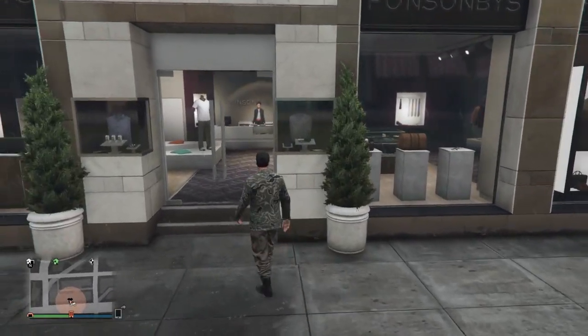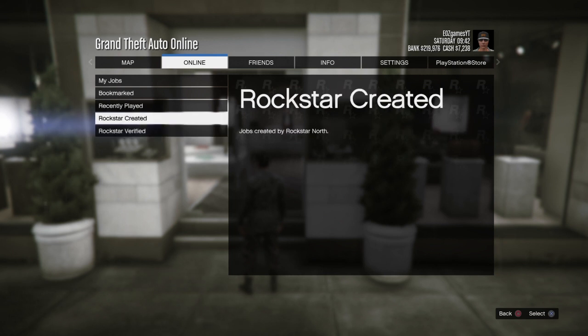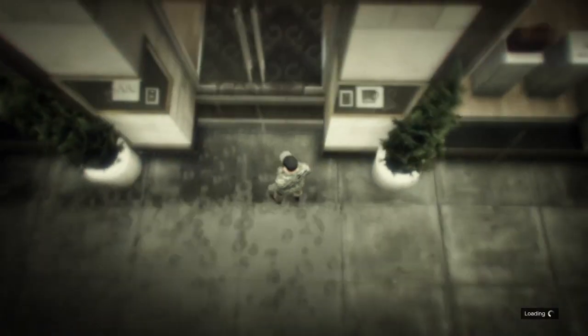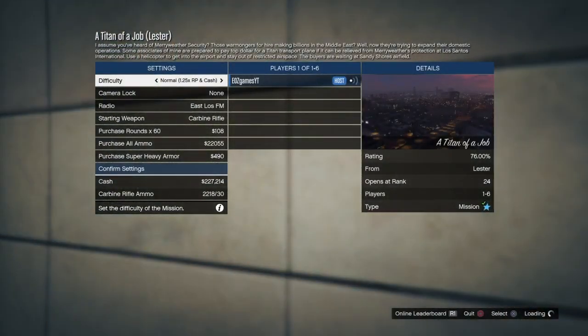Now you want to go on online jobs, play job, Rockstar created, go all the way down to missions and click the specific mission. You have to be on the mission on your own — there cannot be anyone with you.